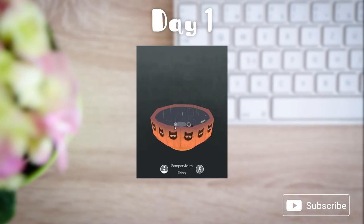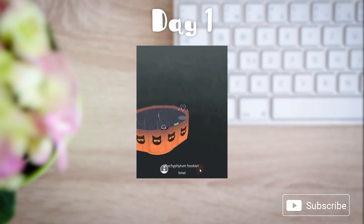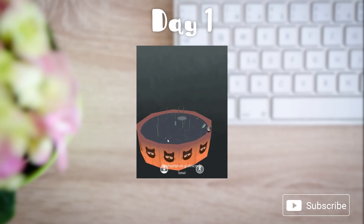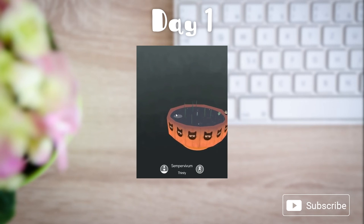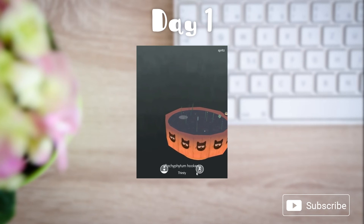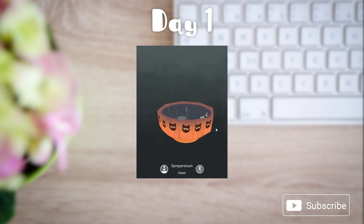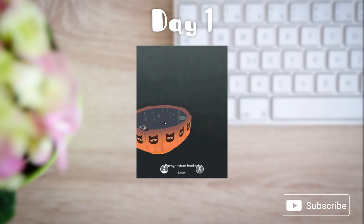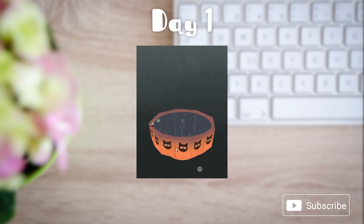The aloe blue elf. Sempervivum. It's thirsty. Oh, I didn't want to do that. I wish that it didn't have the X's come up automatically. Pachyphytum hookery. Everything is starting to sprout a little bit. Pachyphytum glutinicali. I'm not very good at plant names.